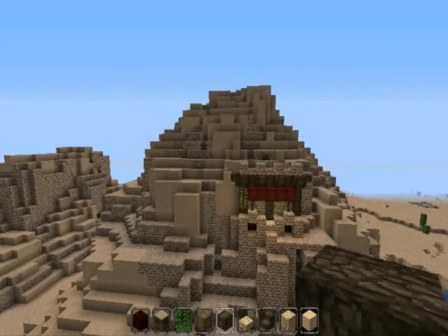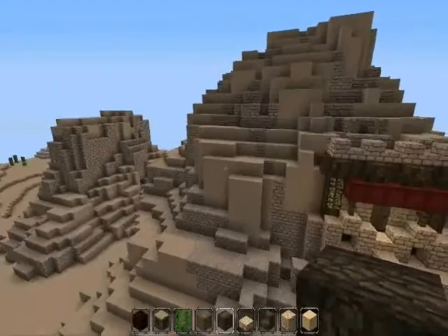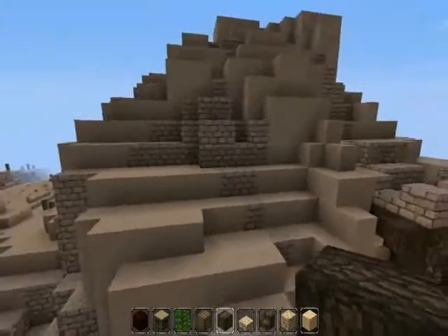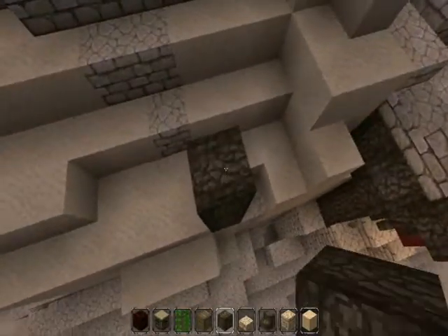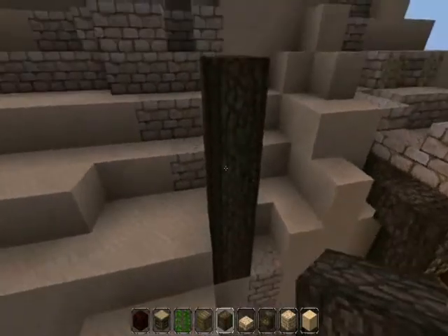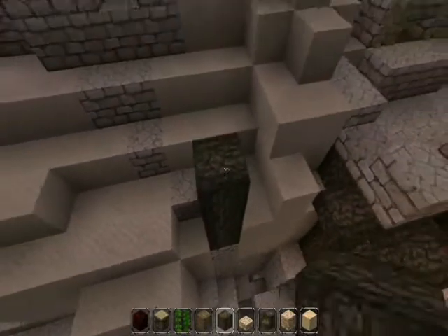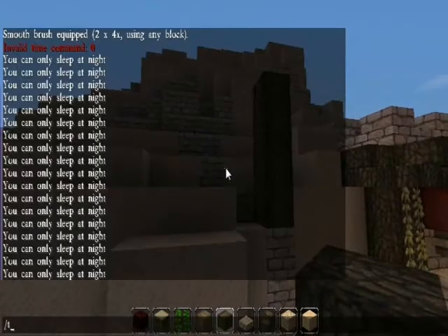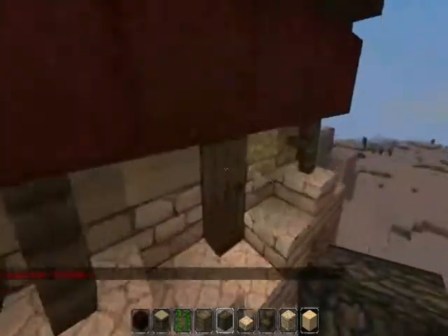Hello, welcome to Click Click Minecraft. I'm Toby and today I'm going to be continuing on my desert mountain project. This is part two of a several part series, and I hope you enjoy it. Today I'm going to be building a type of building with a sort of balcony slash porch with a lot of vines in the style of the last builds.